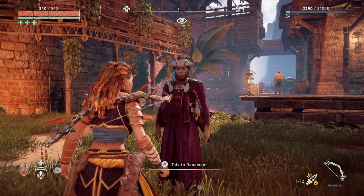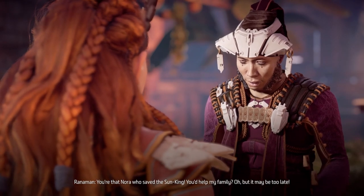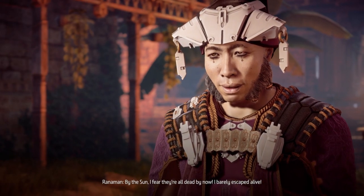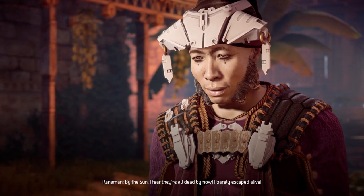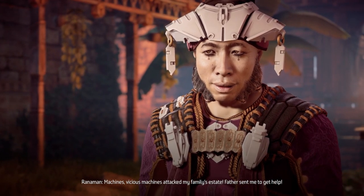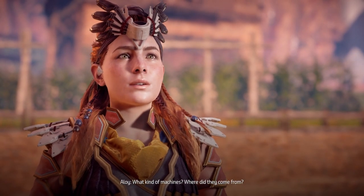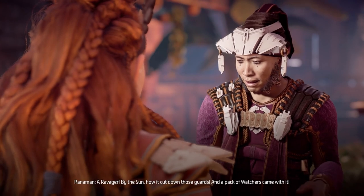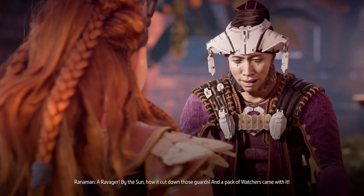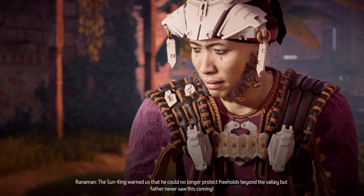It may not necessarily do his quest, but let's just talk to him anyway. Tell me what happened to your family. Maybe I can help. You were that Nora who saved the Sun King. You'd help my family? But it may be too late. By the sun, I fear they are all dead by now. I barely escaped alive. Machines — vicious machines attacked my family's estate. Father sent me to get help.